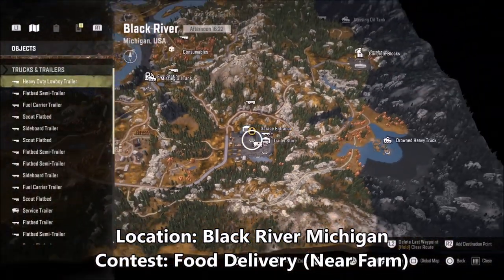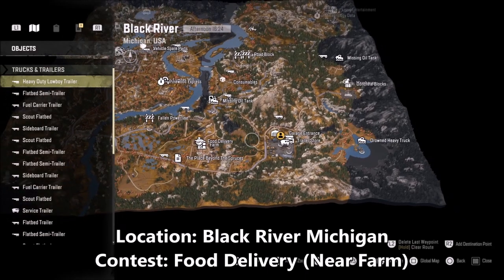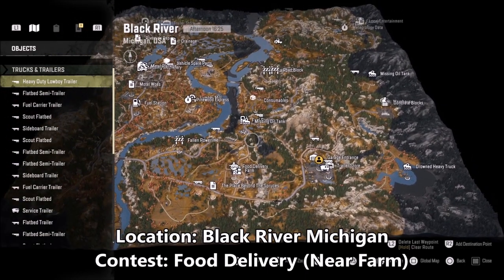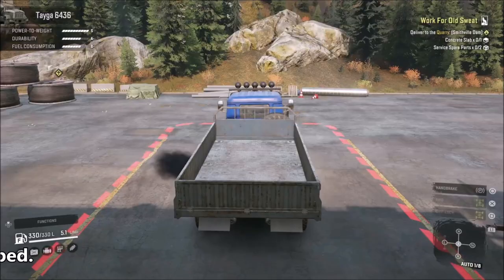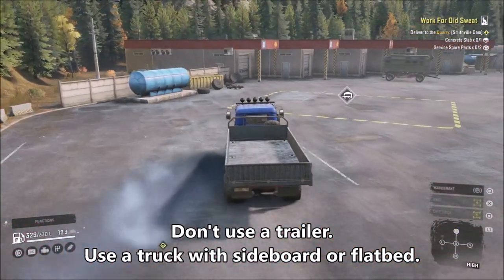Nobody's showing it this way — I want to show you how I do it. Black River, Michigan — the contest is food delivery. It's still the best farming method, but what I do differently, in my opinion, makes it faster and ultimately gets you more XP every hour. It's better than the container one, the big thousand XP one in Alaska — all those things.